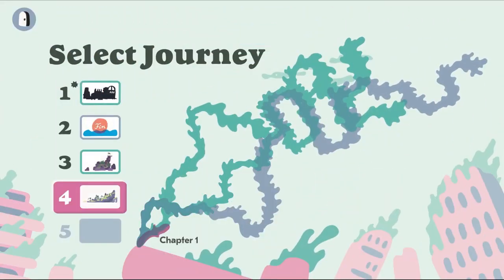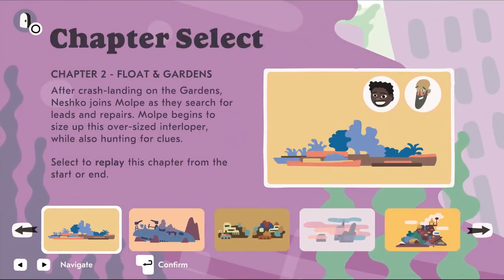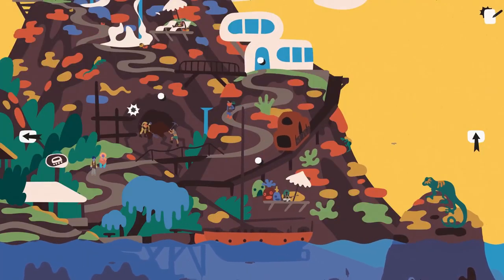We also have a save system that specifically allows you to branch a save from any previous chapter, allowing you to try a different approach to save chapter 3 and meet a whole new different set of possibilities. You'll need to replay several times to see every island.